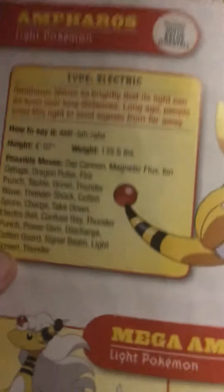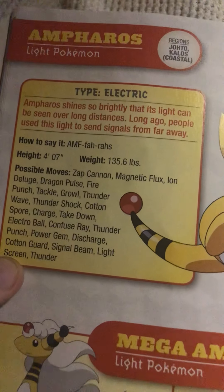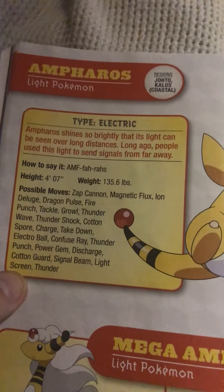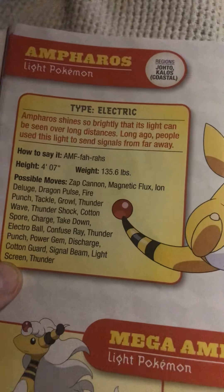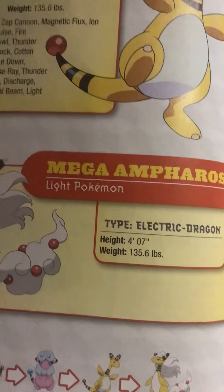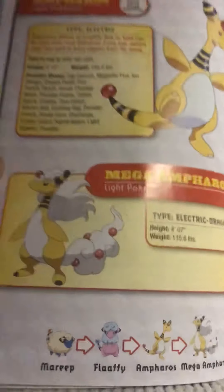Ampharos, the light Pokémon. Ampharos shines so brightly that its light can be seen over long distances. Long ago, people used this light to send signals from far away. Check out Mega Ampharos — when it mega evolves, it becomes an electric-dragon type. I've always wanted to use a Mega Ampharos on my team, but I could never find an Ampharos to catch.